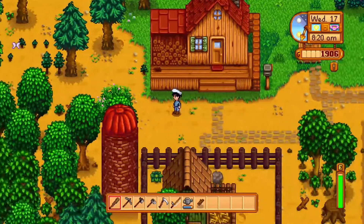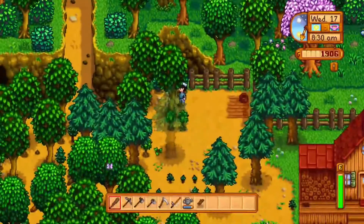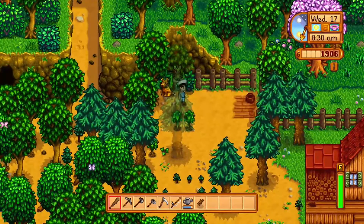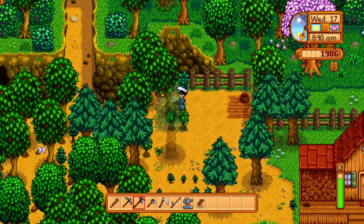Basically what I'm going to do now is start heading over to the mines. You see there are trees in my way so I have to break them down, and you can only use an axe to break down trees.